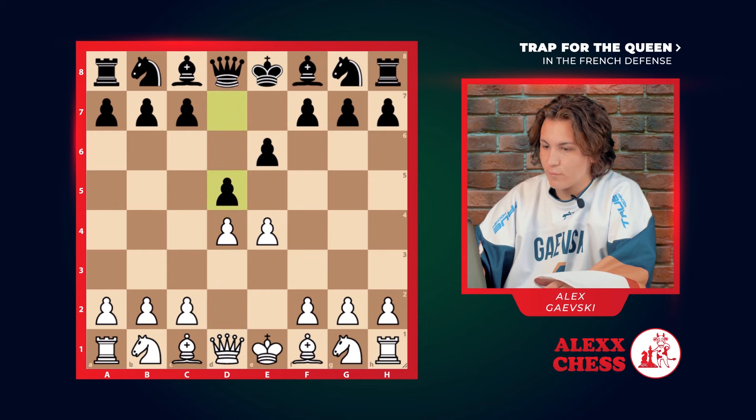Here we go e4, quite a common opening. Black goes e6, we go d4 to control the center. Black goes d5, we defend our pawn with the knight.